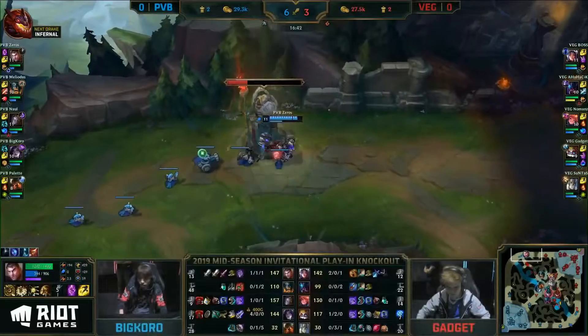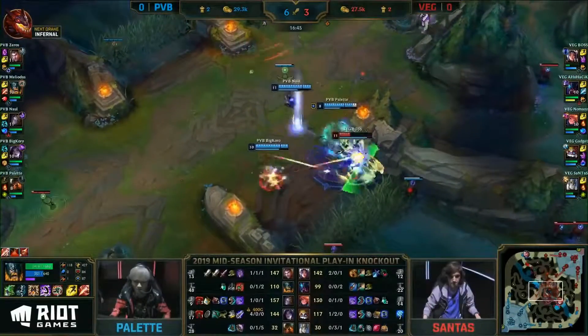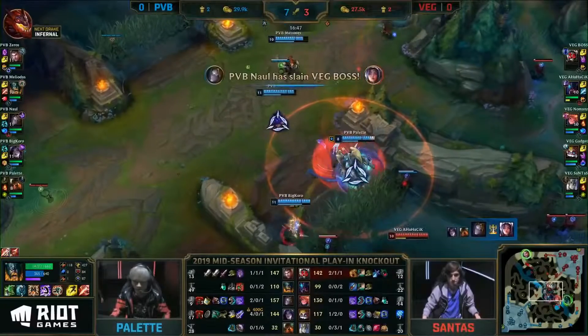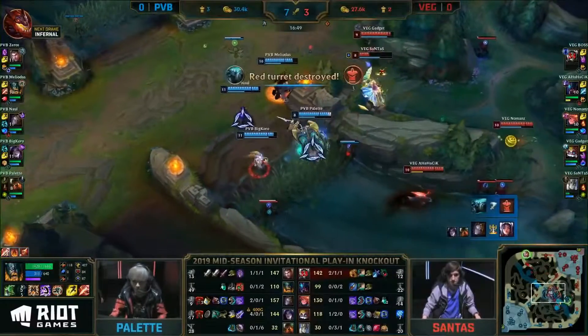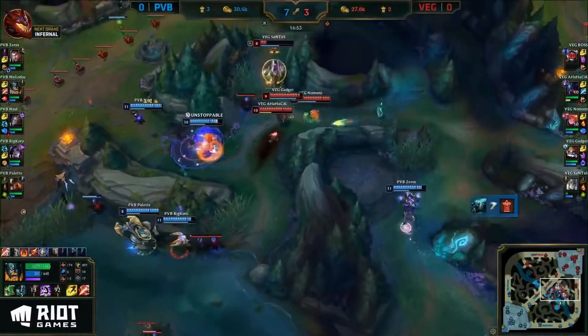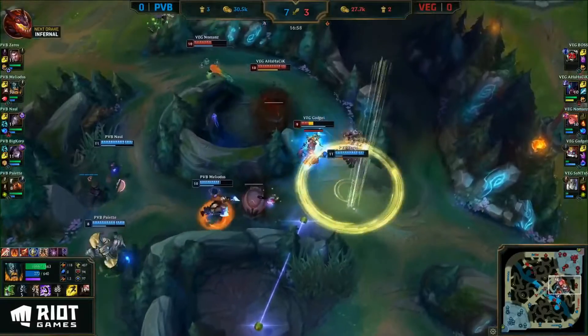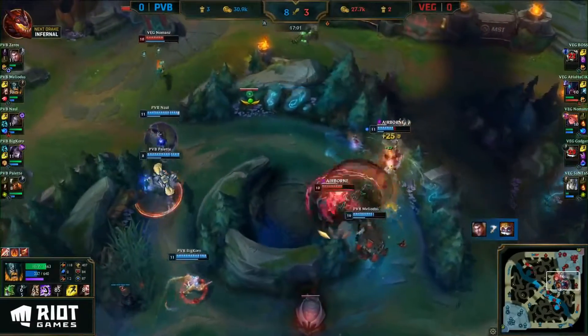Up about 2,000 gold, and they'll extend that lead as they actually take the turret lead for the first time this game. Also Boss — don't know what you're doing there, but that's an easy pick-off. Santas completes that, now forced a flash away. Zeros is going to come in and try to change the play — Olaf already popped the Ragnarok, but Zeros there with a flanking. Zeros lands an absolutely massive accelerated shockblast, making sure Gadget's demise is felt.